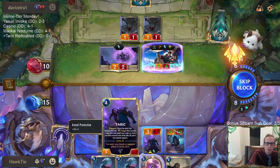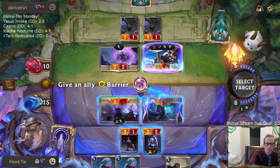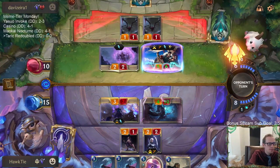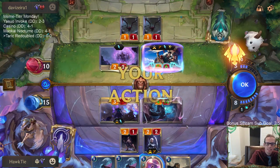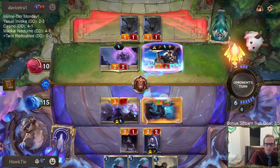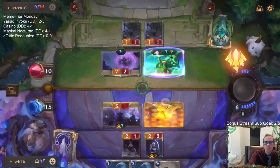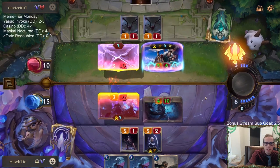All right, we're going to block this here. I guess you could just take five damage. Imagine not paying one mana for a 4/10 elusive! All right, so that will level up Draven, striking twice with the spinning axe.